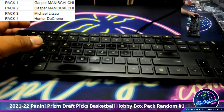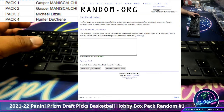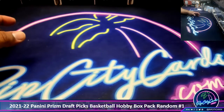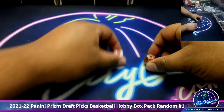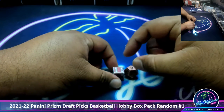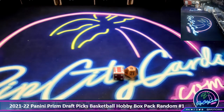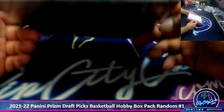Let's put the randomizer on the screen. There it is. But before I do anything, let me pick a box — I'm going to roll these dice here. We have the number 6 and 8, that's 14. The number 14 is available, so we're going to do box 14.